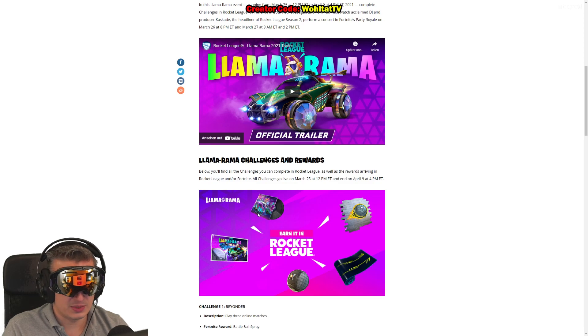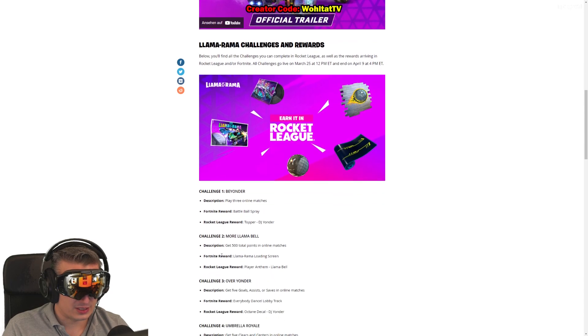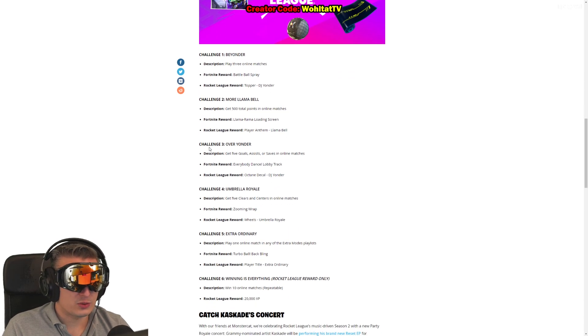There are five free items: we get music, we get an emote, we get a wrap, we get a backpack back bling, and we get a loading screen. So these are the rewards tied to the challenges - let's talk about what we have to do.